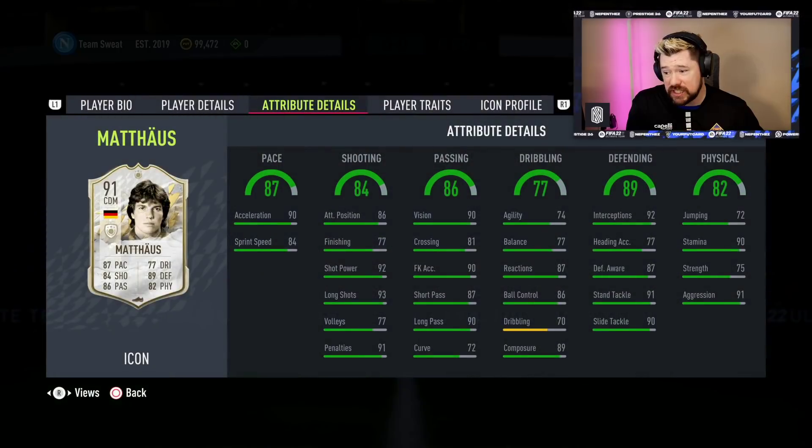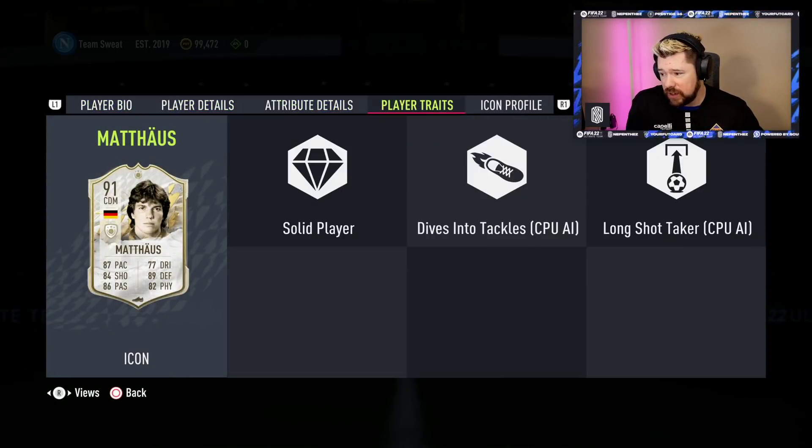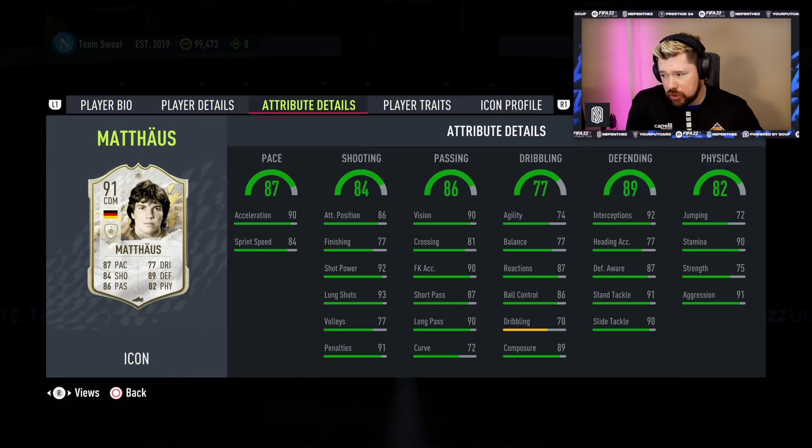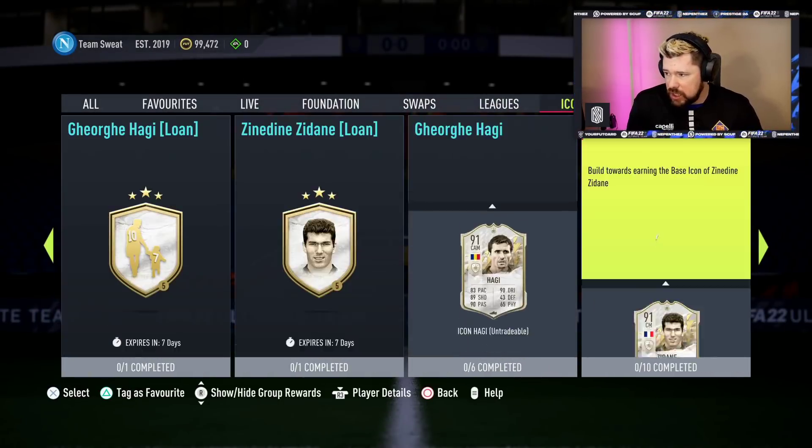And then look, Lothar Matthias - now this is some card. His dribbling's a bit heavy. Three-star skill moves, four-star weak foot. Good physicals, very good. Great defending. Dribbling is a bit heavy. Passing is good. Shooting is good. Pace is good. As a DM, he'd be good.